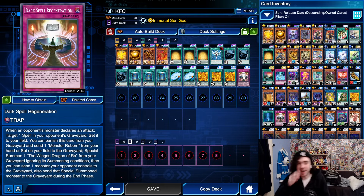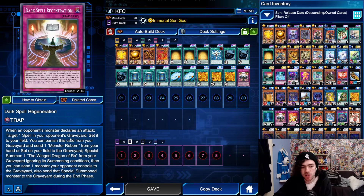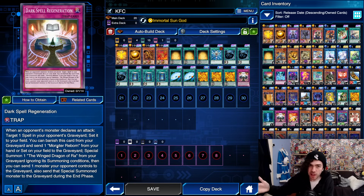The final card is Dark Spell Regeneration. This card is fantastic to get in the graveyard, especially on your first turn. The first effect — when an opponent's monster declares an attack, target one spell in your opponent's graveyard and set it to your field — you can basically ignore that, as you're always putting this in the graveyard. The graveyard effect: banish this card from your graveyard and send one Monster Reborn from your hand or field to the graveyard, then special summon one Winged Dragon of Ra from your graveyard ignoring summoning conditions, and send one monster your opponent controls to the graveyard. That special summoned monster is also sent to the graveyard during the end phase. Essentially it lets you do your Monster Reborn summon during your opponent's turn with a bit of disruption.